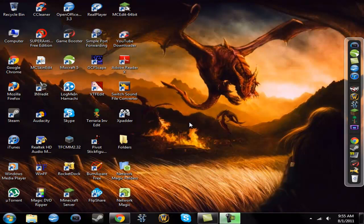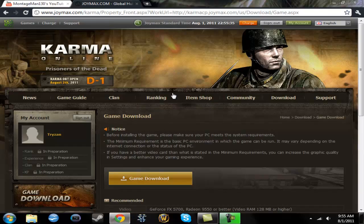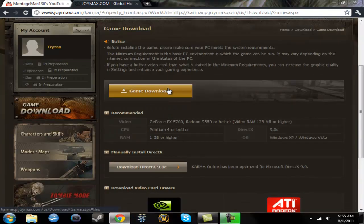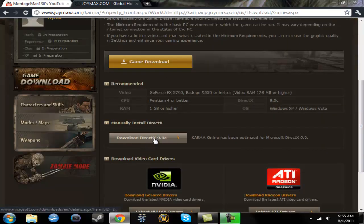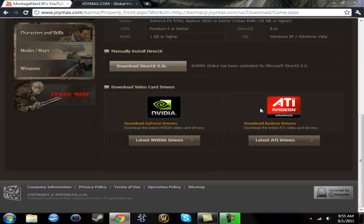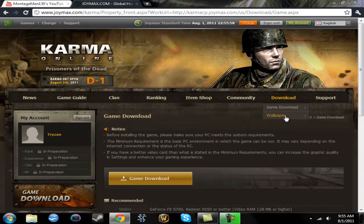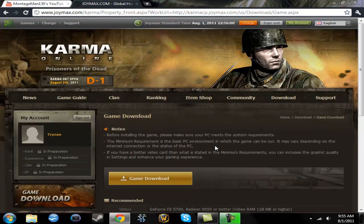I downloaded a new MMO — it's an MMO FPS called Karma Online. It's a World War II shooter. I downloaded the game and I have everything better than the recommended settings. I even downloaded DirectX 9.0C. I have an ATI graphics card, and everything is fine. But none of this has to do with my problem.